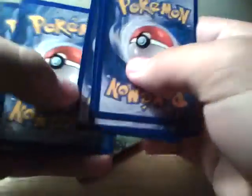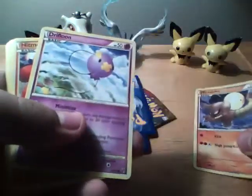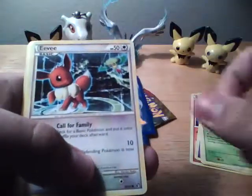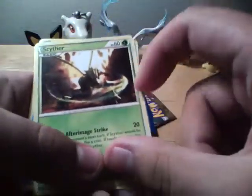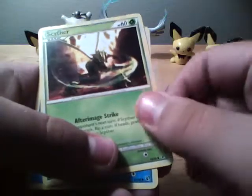One, two, three, one, two, twist to the side. And we got here: Hitmonlee, Drifloon, Hitmonchan, Combee, Eevee, Raichu, Scyther. I like that Scyther, but it's uncommon. They should have made this Scyther a Hollow — I really wish they did — but it's a cool looking Scyther.